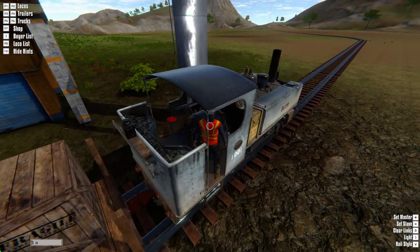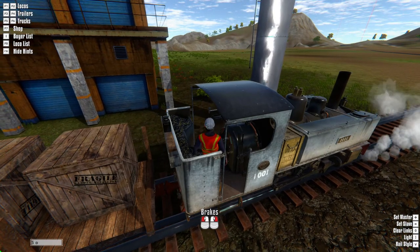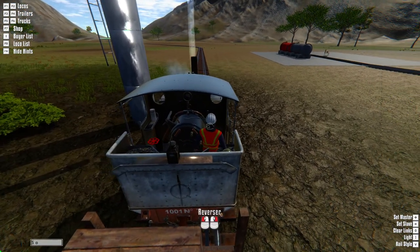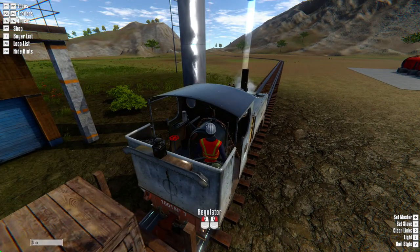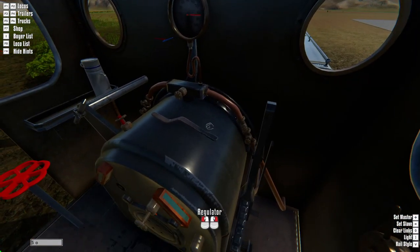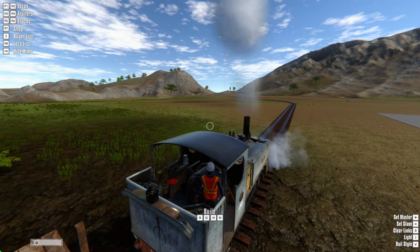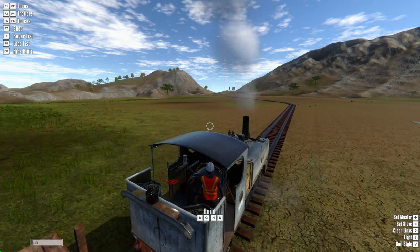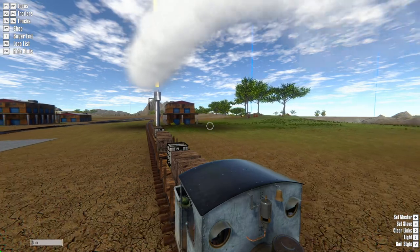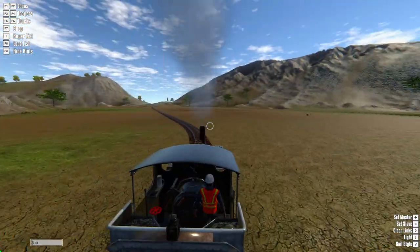We went too far — not the most skilled locomotive driver. And we are topped off, so let's start our journey. This water tower does have an infinite water supply currently, so no worries on that. You always have water as long as you can get back there. We also do have a water truck that you can purchase at the shop that will allow you to deliver water to a locomotive that you have run out of.